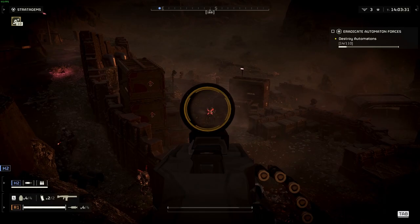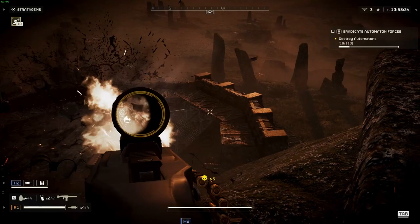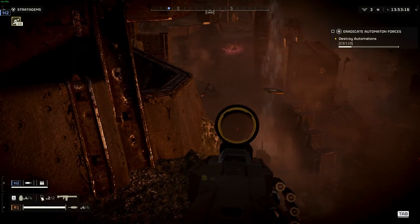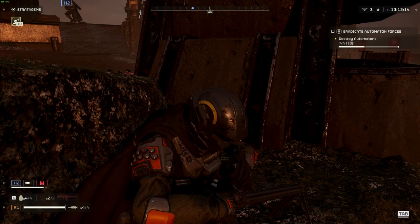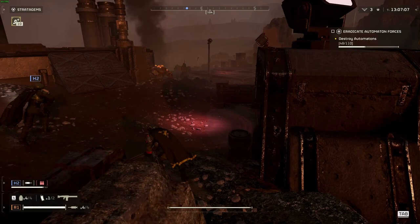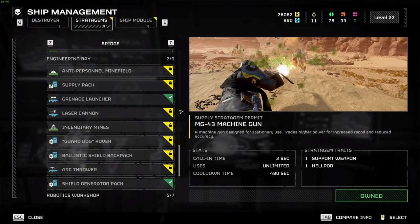Another favourite suggestion is the machine gun. It's available from the start of the game and is great at clearing out hordes of enemies and melting down elite enemies too. It's not as powerful as the grenade launcher, but is a decent option if someone else is already running one. The main issue is that when you reload you go stationary and crouch down, giving enemies time to get close and kill you, making running and gunning much harder.